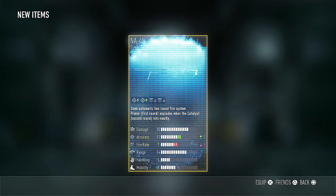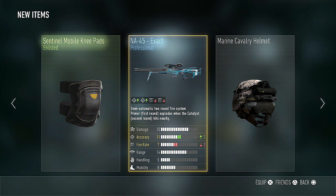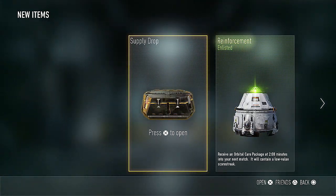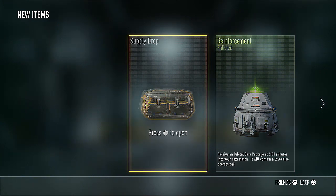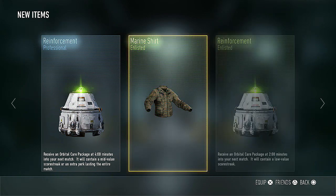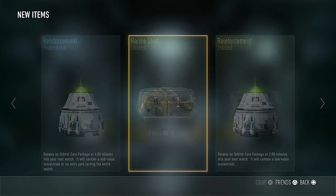Moving right along, we have the NA-45 Exact, the Marine Cavalry Helmet, and Sentinel Mobile Kneepads. That Marine Cavalry set is interesting because it is not Enlisted, Professional, or Elite — it's just permanent gear, so I don't actually know what triggers you to get those in supply drops. We got what seems to be a fairly neutral NA-45 and some pretty crappy knee pads. And the final of the set is a professional crap package and a crappy shirt. Our last supply drop always seems to be complete booty.